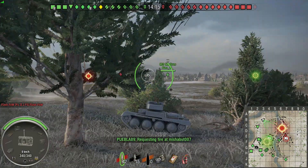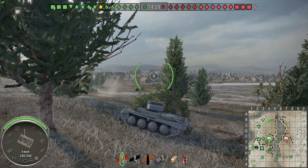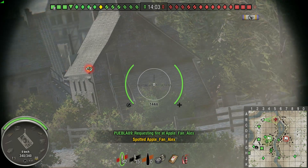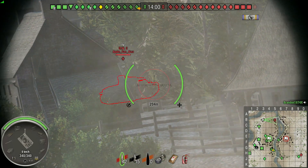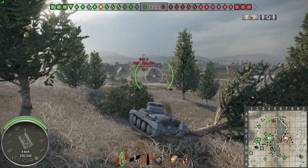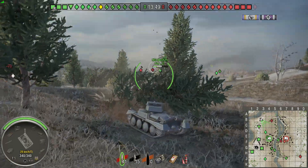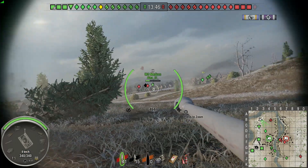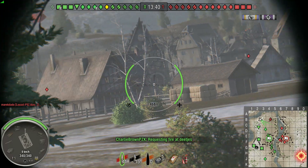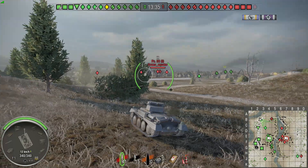This is the tier 4 German light tank on the line towards the E100 — quite a long way from the E100, but working on it. We're on Erlenburg, we've got pretty nice matchmaking. We've charged over to the AB side and I'm just sitting in a bush here, waiting to see what they're sending this way. Low tier games are very unpredictable, so I didn't want to charge forward. I just want to hang in this area, maybe spot people and get some easy shots on anyone that charges across the bridge.